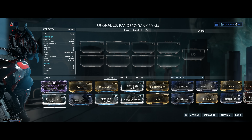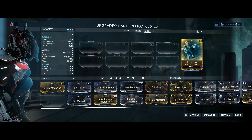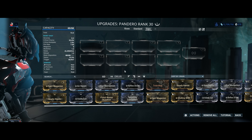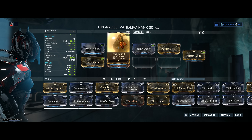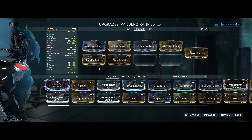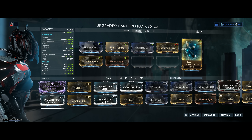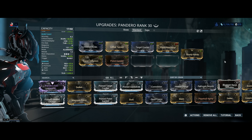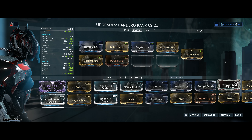For the Weapon Exilus mod slot, I think it's really worth going with Steady Hands on the Pandero — it's worth investing in if you can't control the recoil. And with that out of the way, let's jump into a standard build. We've got a whole lot of damage with Hornet Strike, Multishot with Barrel Diffusion and Lethal Torrent, and a Critical Chance/Critical Damage combo between Target Cracker and Pistol Gambit. We also have one 60/60 mod — Pistol Pestilence — and Steady Hands in the Exilus slot. From this point onward, you really have to decide what you want to do with the weapon.